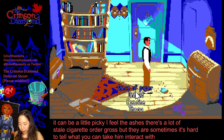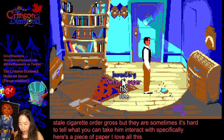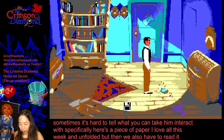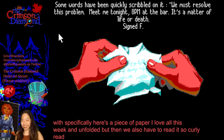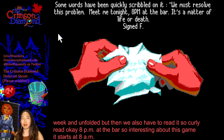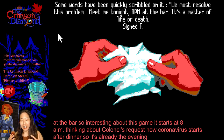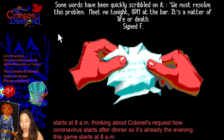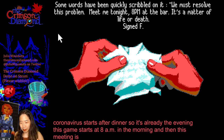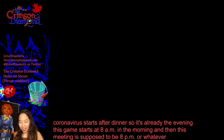Here's our piece of paper. I love all this. We can unfold it, but then we also have to read it separately. Read. Okay — 8 p.m. at the bar. The interesting thing about this game is it starts at 8 o'clock a.m. Thinking about Colonel's Bequest — how that starts after dinner, so it's already the evening. This game starts at 8 a.m. in the morning and then this meeting is supposed to be 8 p.m.